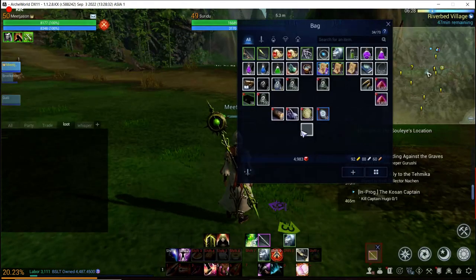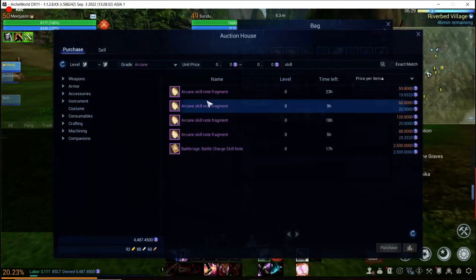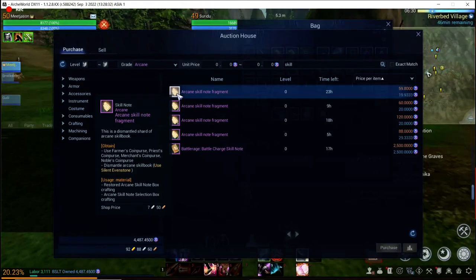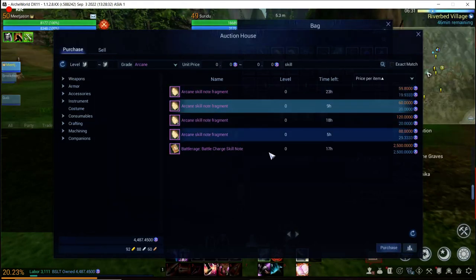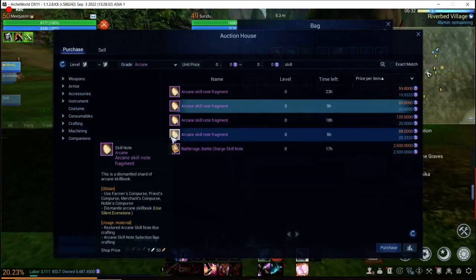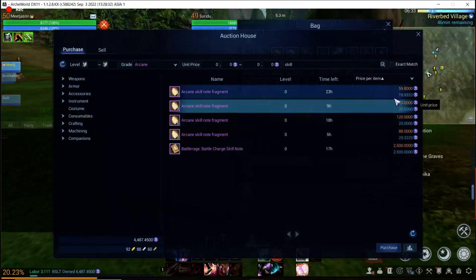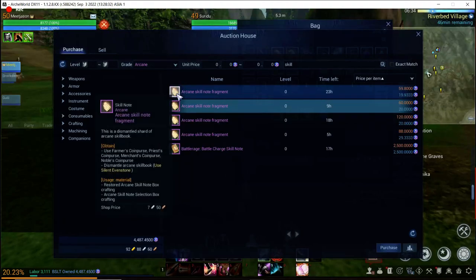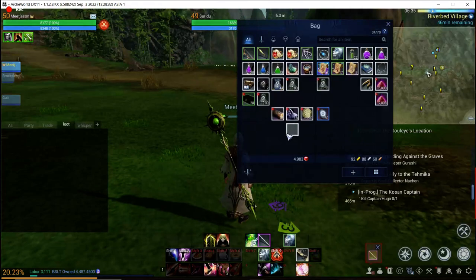We did not get the jackpot item. It is an arcane-level skill item — arcane skill note fragments. You can obtain them from the farmer's coin purse, priest coin purse, merchant coin purse, and noble's coin purse. You need 100 of them to craft the arcane skill chest, and they're incredibly rare. There are only a few on the auction house, and they're essentially worthless individually since you need all 100 to do anything. We opened over 400 coin purses and didn't get a single one.